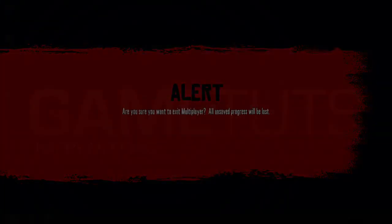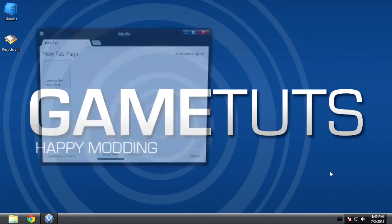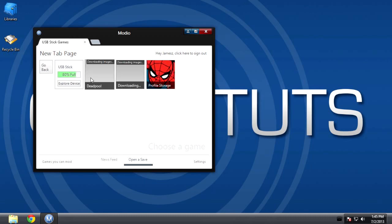Once you've saved and transferred your save to your USB, open Modio 5 and sign in in the top right. To access your save, click 'Open Save', select USB stick, and it should take you to the option of Red Dead Redemption.